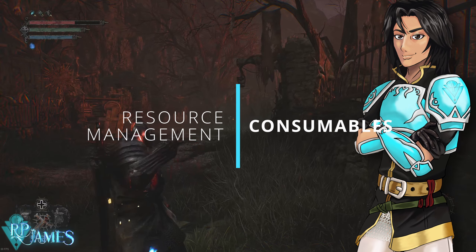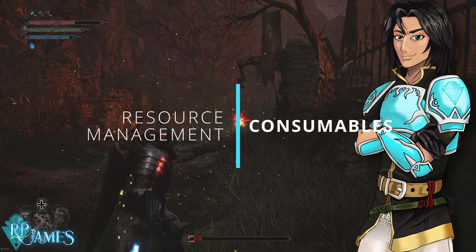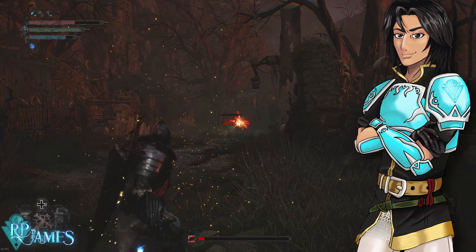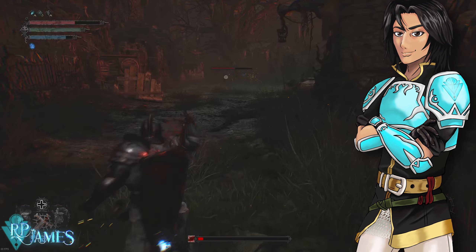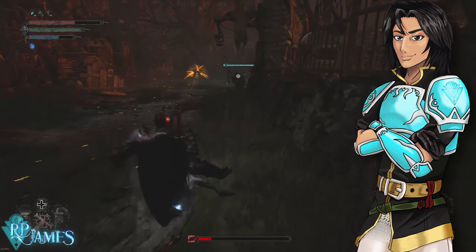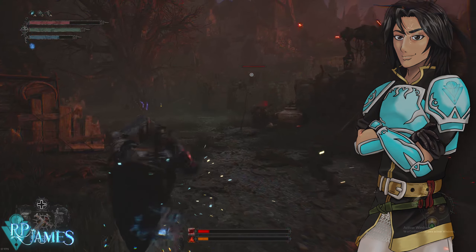Consumables — those many things that we always like to hoard, thinking that we are going to use them, thinking that they are going to be useful later on. Salts, brimstones, mana stones: you should always be using them. There are plenty of them.